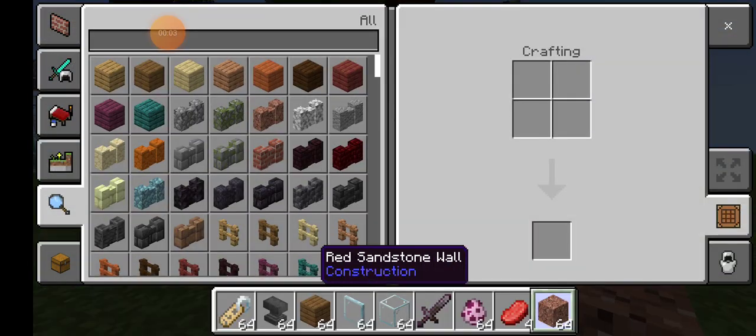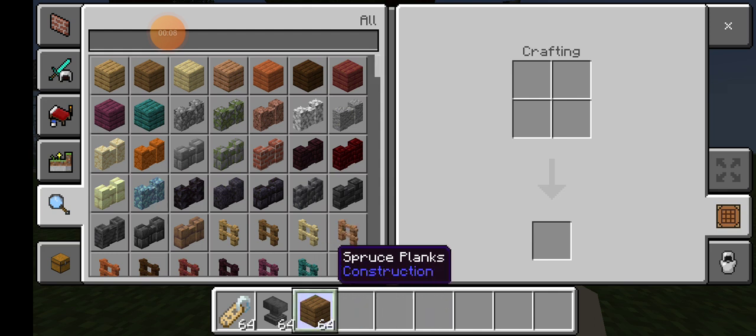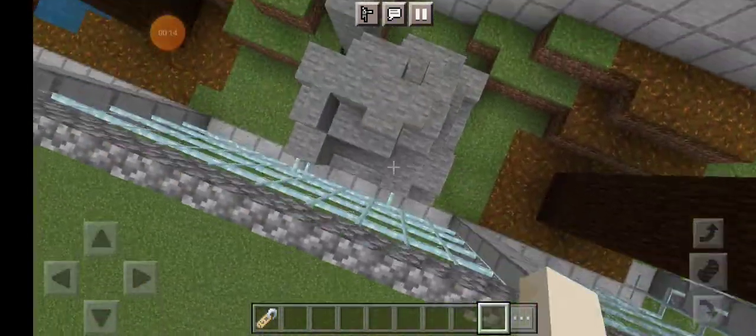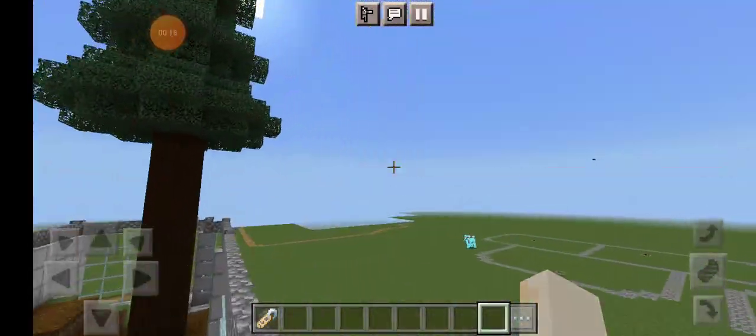Welcome back to another episode of Building a Zoo in Minecraft on Creative. In the last episode, we left off with the tiger exhibit, and now we're going to do the Amur Leopard exhibit.